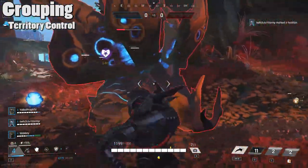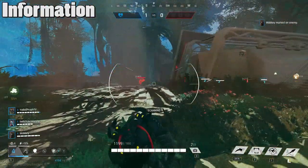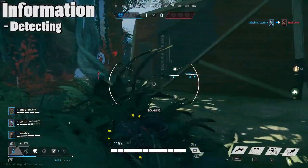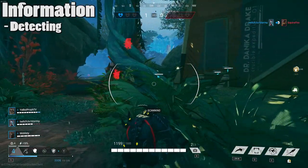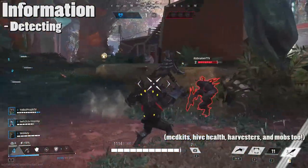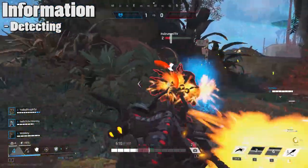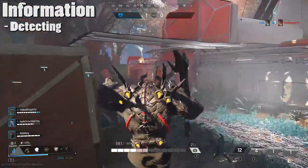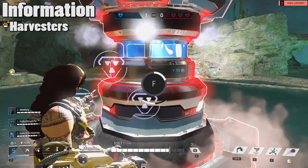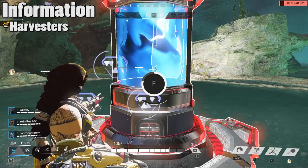That moves into my final category for today, which is information. At the higher levels of play — and I'd say even the highest levels hypothetically — information is king in this game. In the same way that pros love vision wards in League of Legends, there are two major ways to get information in Heart of the Hives. The obvious one is detect mode — if you don't already know, you press Control, your character will crouch, and you'll be able to see opponents through walls up to 150 meters away, much less if they're not moving. The second way to reliably get information is through the harvesters. On your map, you're able to see when an opponent captures a harvester. You can also see the harvester do an animation where it kind of pumps inward and then outward while they're capturing it, and you can see that while you're in detect mode — so keep that in mind too.